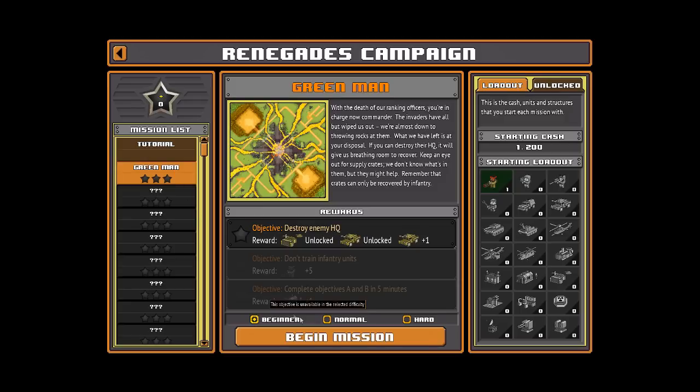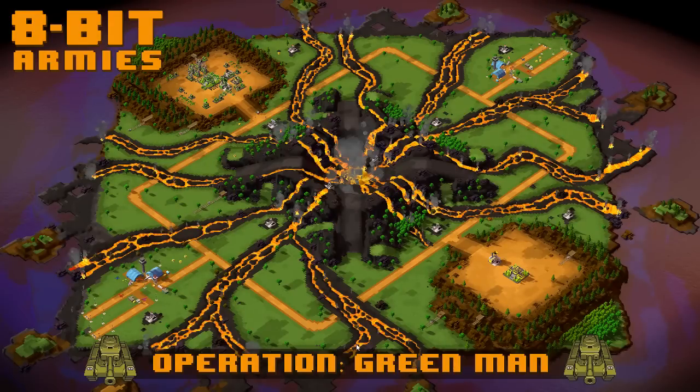Skipping the tutorial - let's jump into the campaign. Interesting, we get rewards if we complete bonus objectives. Hard difficulty doesn't seem to give anything extra. The objectives include: destroy the enemy HQ, don't train infantry units, and complete objectives A and B in five minutes. I might have to revisit some of these. Don't train infantry units - gotcha, I'll see if I can do it.